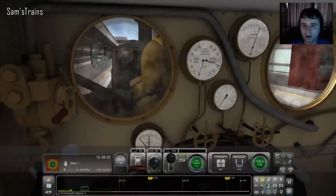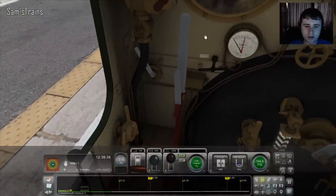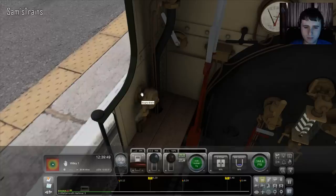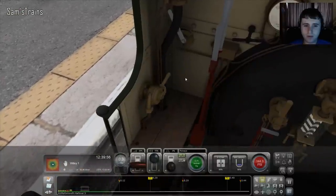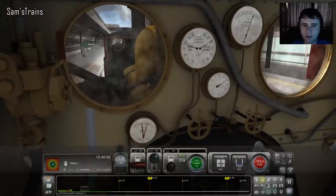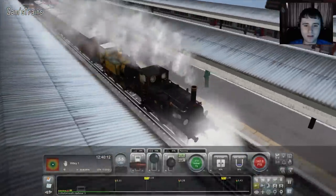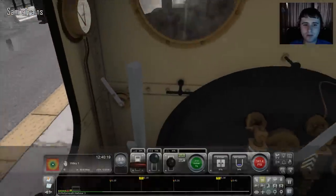I'll tell you what, let's try it with this one. If either is going to work it would be the front one. Reverser ahead — here we go, 75%. That doesn't seem to be doing anything. There we are — and that's releasing. Leave that one there. It does seem to be doing something. Nearly released. Yeah, and I can see the engine ahead is chuffing — so if that's anything to go by it seems to be working. The wheels aren't slipping, which means that's worked.